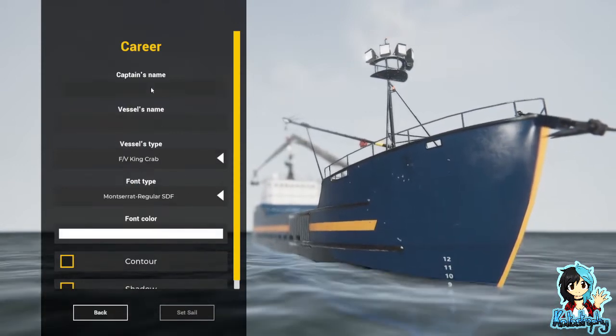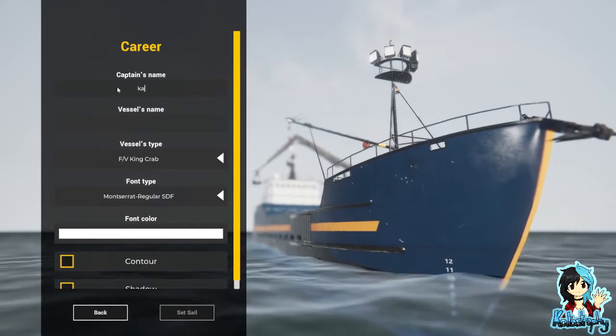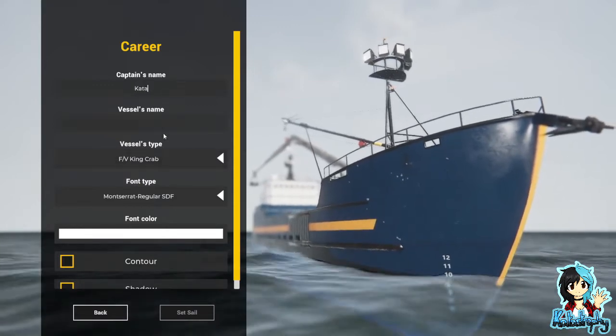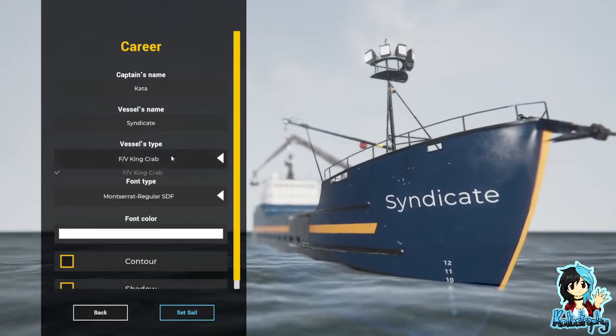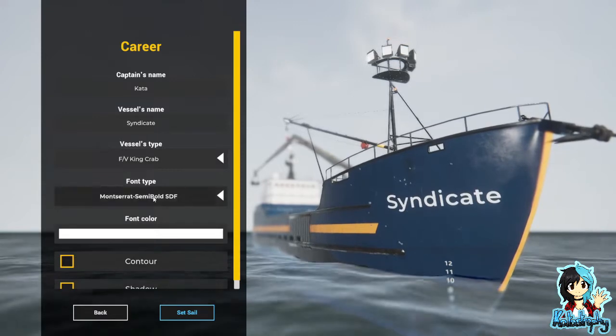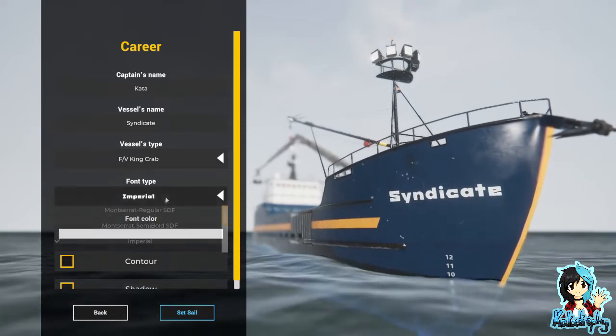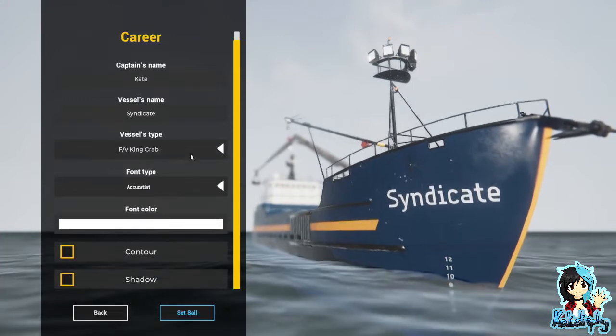Who needs a tutorial? Captain's name: Captain Kata. Vessel's name — let's just call it Syndicate. Nice. Vessel's type. Ooh, we've got some different types. I don't know what these do. Yeah, we'll go with that.